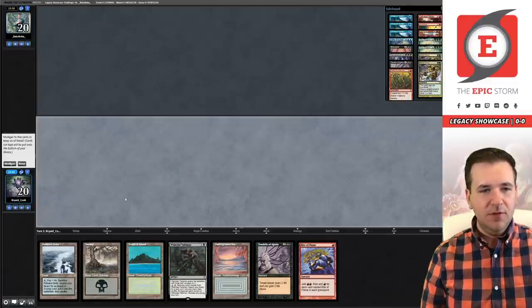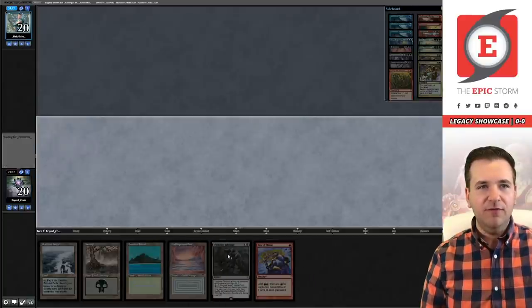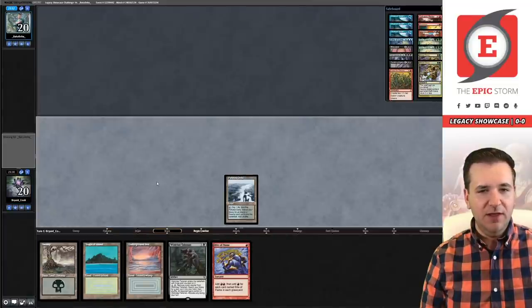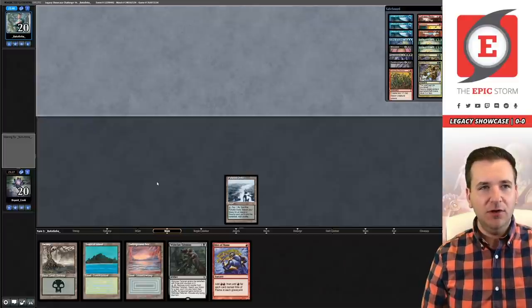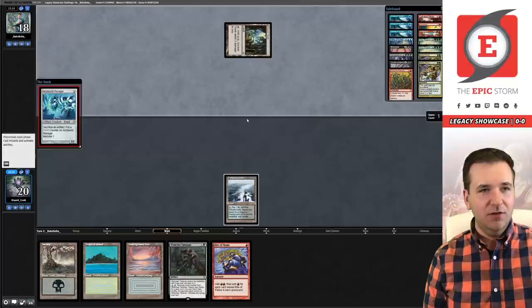Our opponent also mulliganed. We're going to keep and bottom this Tendrils — Tendrils is just not going to be a live card and we'd rather hit our fourth land drop. Boon Ha also kept six and now we're beginning. We don't get to draw a card, just going to play Delta and pass. Then it's the opponent's turn — I'm guessing Blue-Red Delver, but Ancient Tomb is not Delver. Oh no — they're likely on the new Affinity deck.